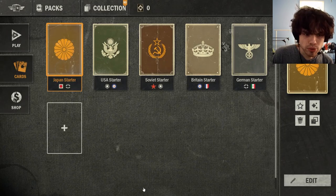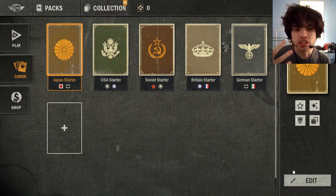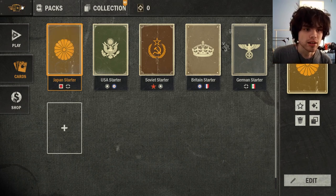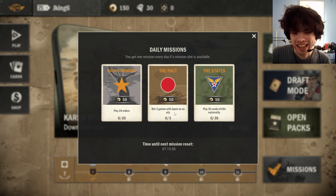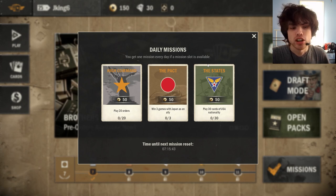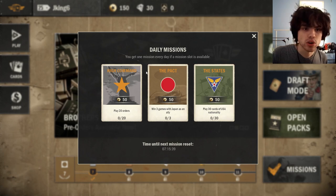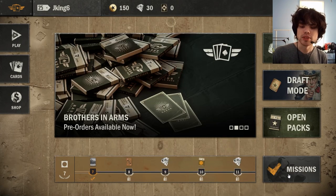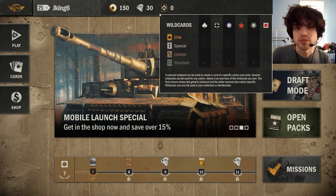Before we get into adding on or changing the starter decks, let's first take a look at the missions. We have a play US cards mission, we have a win games with Japan as an ally mission, and play orders. So we are going to want to design a US-Japanese deck at least for the beginning to complete these missions and get enough gold. We currently have 150 gold — this could get us another 150, which would bring us up to 300, and let us buy three packs.